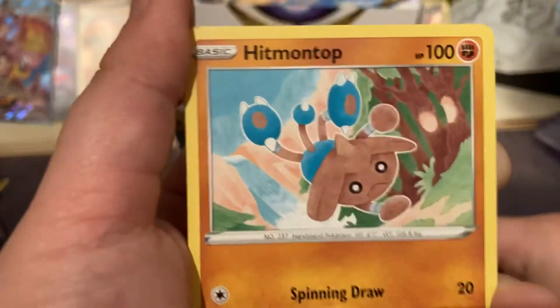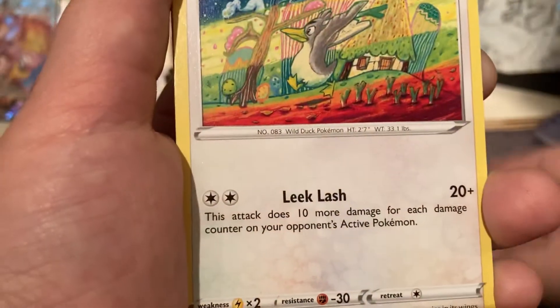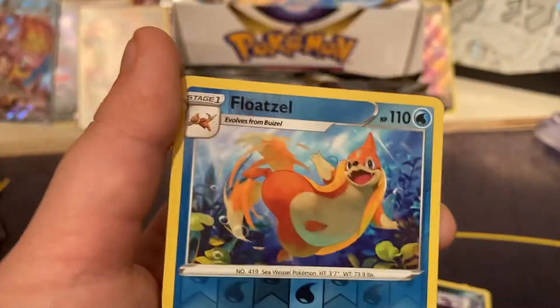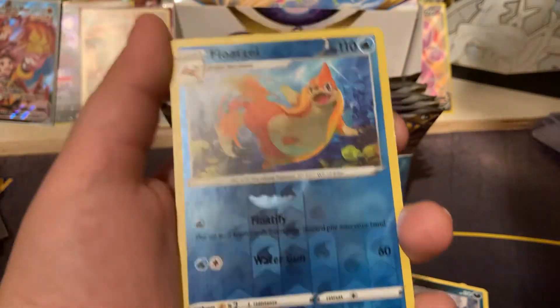Choice Belt. Aluxia. Hitmontop. Akubchew. Shinx. Farfetch'd. Executive. Grimer. Veloso. What do you guys think? What do you think's in the back? I'm saying Charizard.